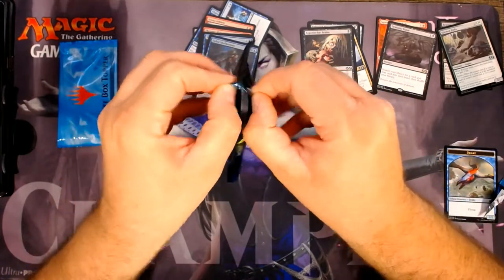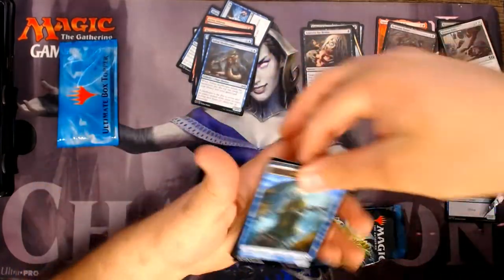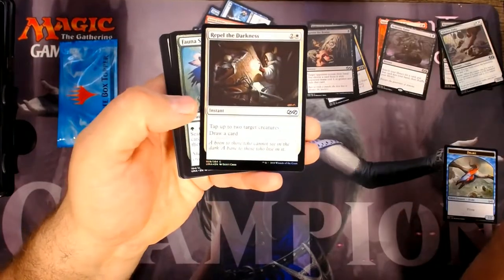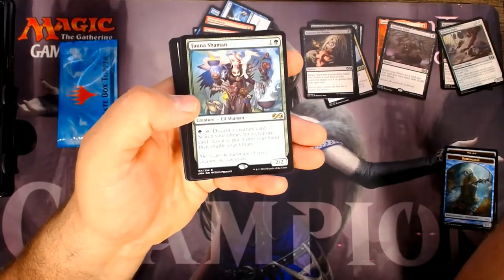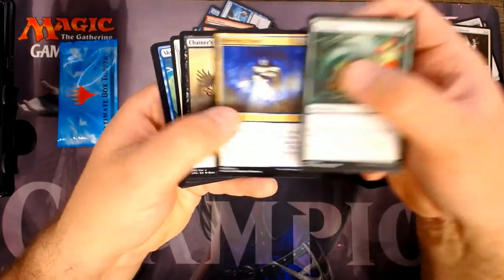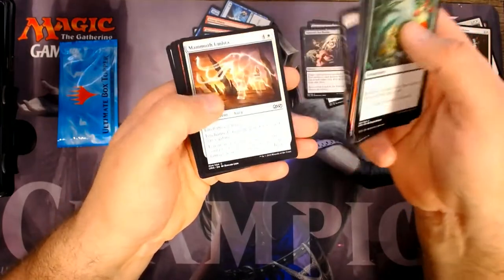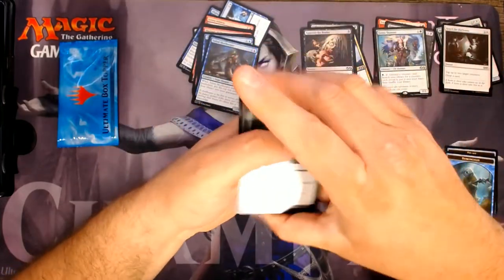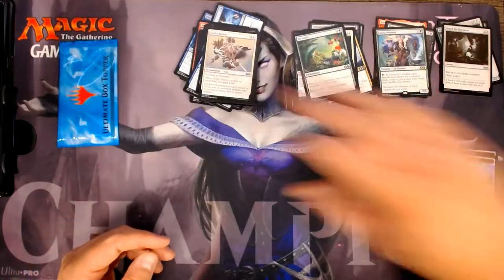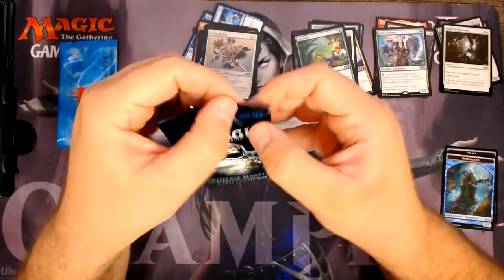Hopefully I can at least break even on my boxes — I got 11 of them. Repel of the Darkness and a Fauna Shaman. Fecundity. Chainer's Edict — very solid uncommon. Mammoth Umbra. Nothing really much in the common section. I'm wondering if Pauper is going to have any effect on some of the commons that have been downgraded from uncommon.